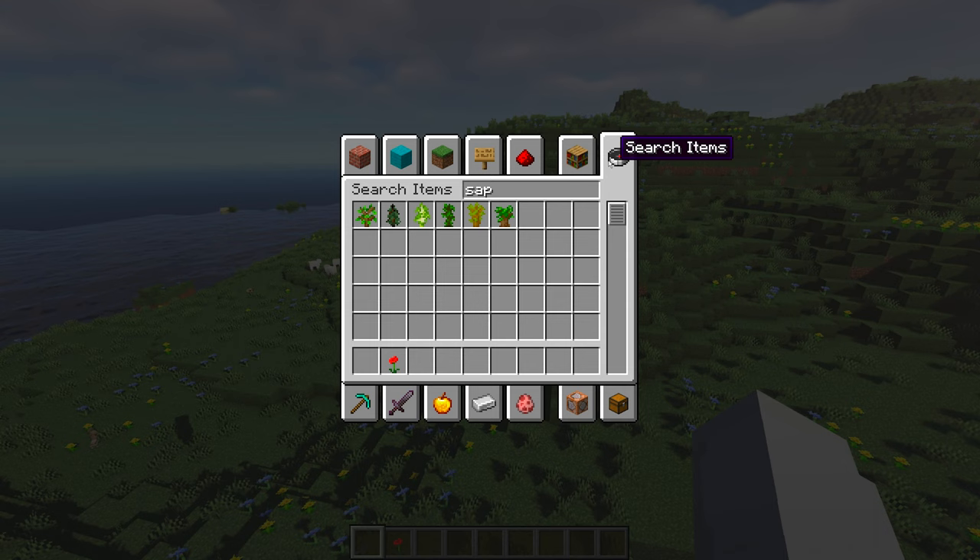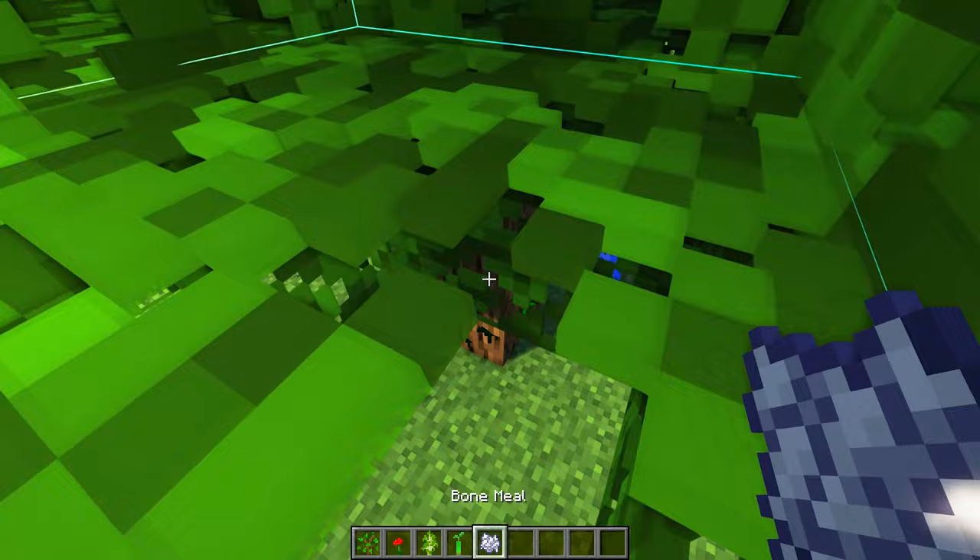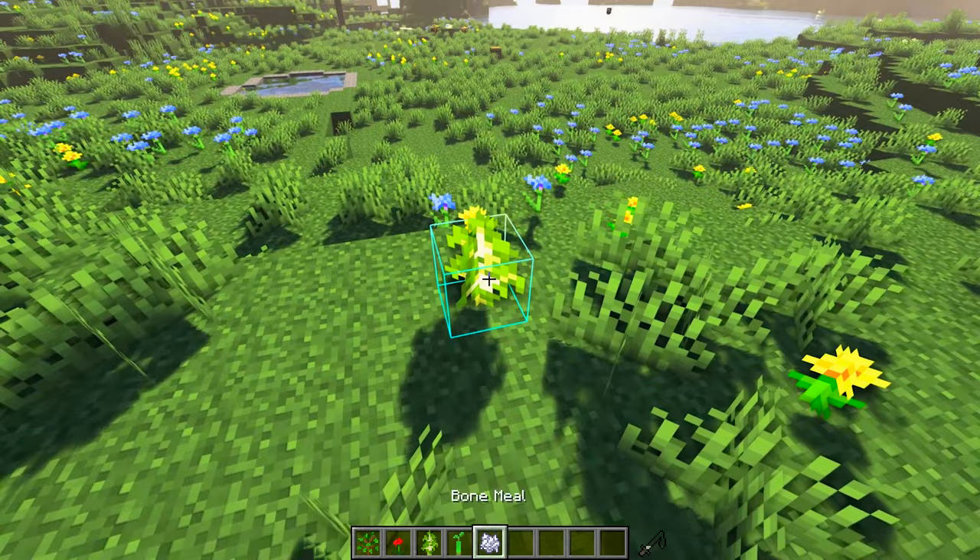But if you can't find a meadow biome, that's okay. You can get bees another way. Just take some oak, birch, or mangrove saplings and plant them next to any flower. Let the saplings grow for a 5% chance of spawning beehives. Repeat until you get bees.